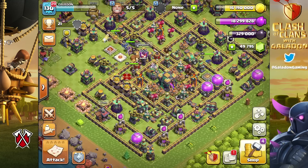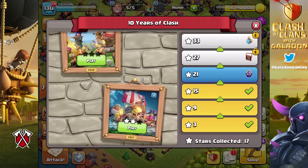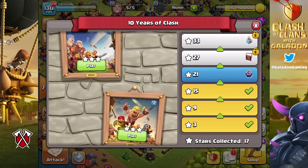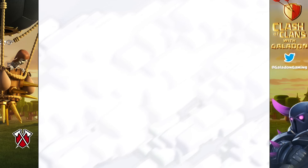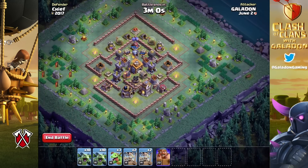Welcome once again, fellow fans of Clash of Clans. The Clash-a-versary continues — we are up to day six. You could collect up to 18 stars in the challenges, and today there's a bit of a surprise. I'm going to keep up with all of the challenges and give you the strategies to get the three stars.